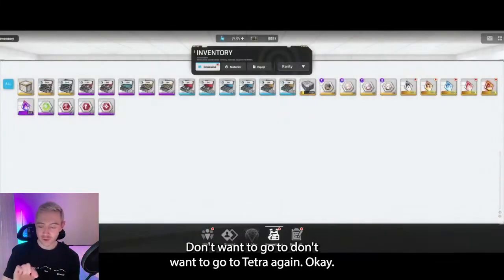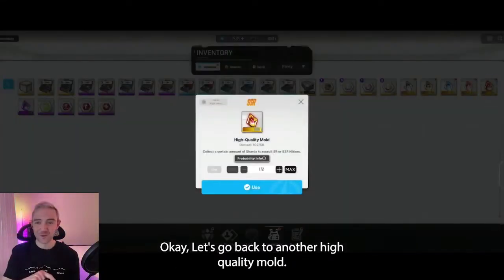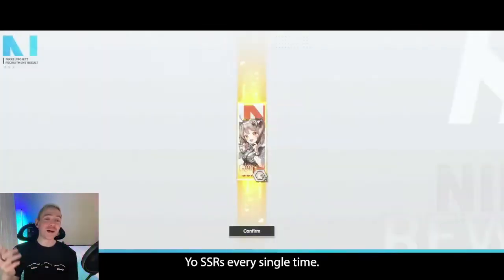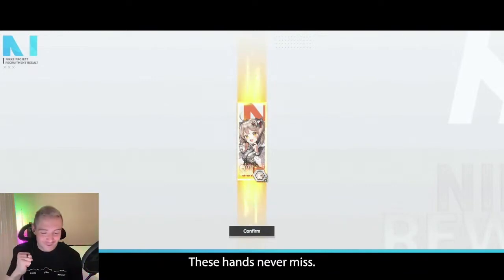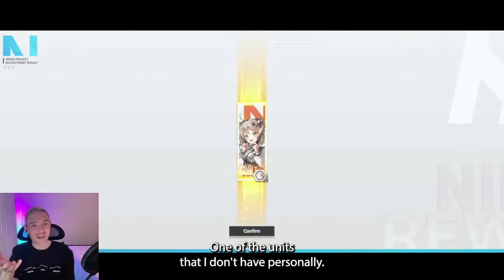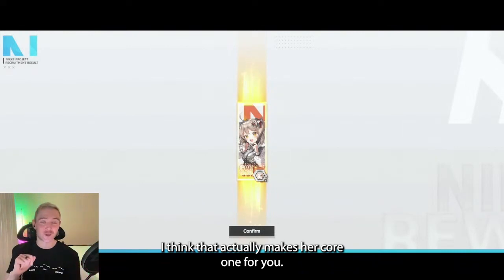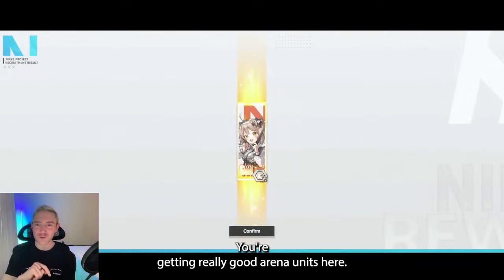I got excited about Tetra units — I pulled an Alice and went straight for another one. Let's go back to another high-quality mold. SSRs every single time — these hands never miss. We got a Biscuit, one of the units that I don't have personally. Congratulations to Malk on your Biscuit — I think that actually makes her core one for you. And again, another good PvP unit. You're getting really good arena units here.